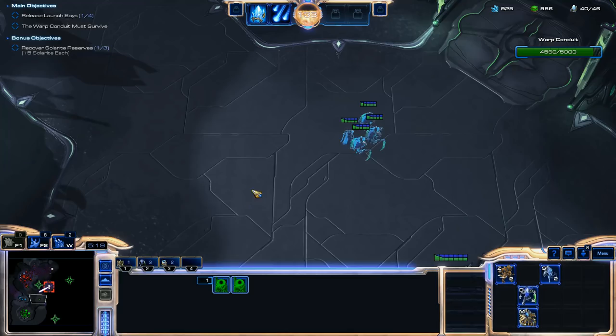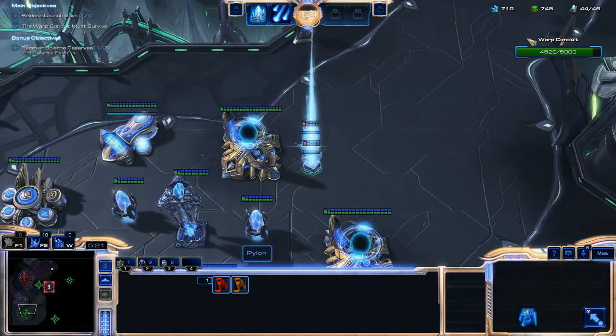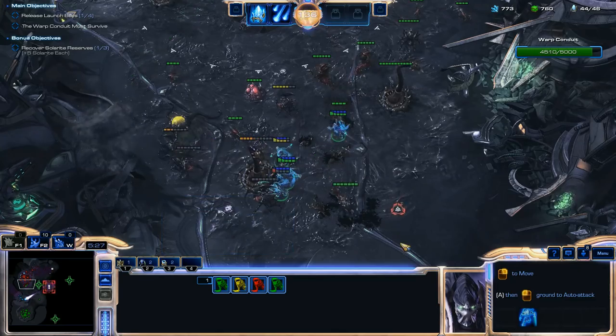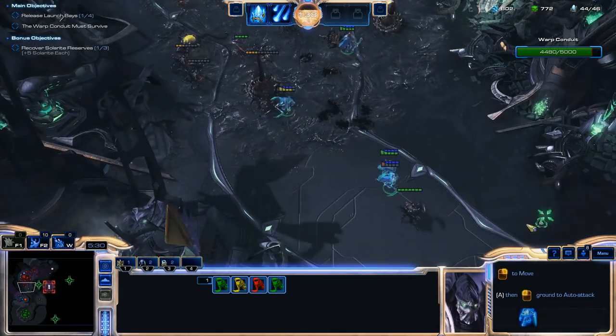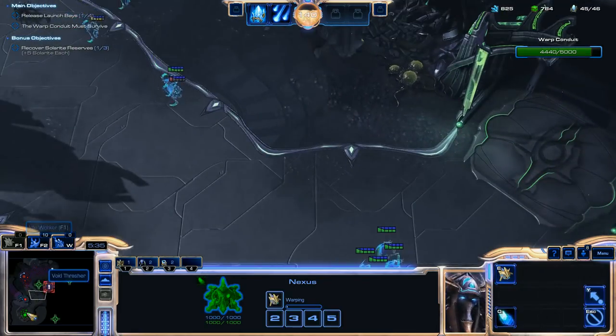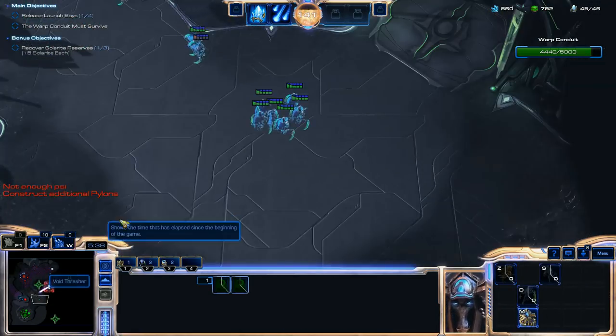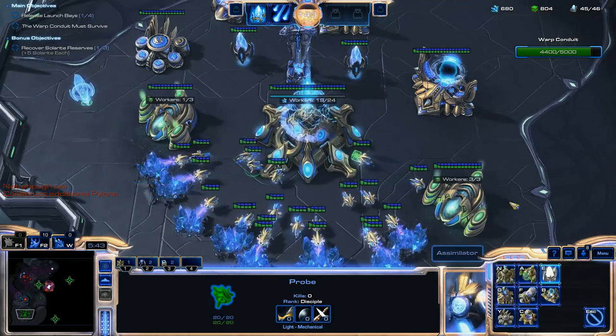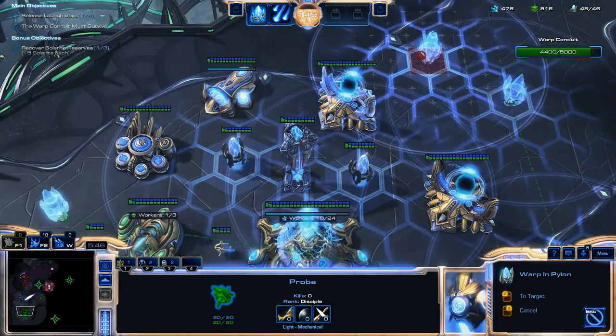There are a couple of units that are starting to build up here from this hatchery. And if you don't kill these units like I'm doing right now, eventually they will come to attack your base. So just make sure to pay attention there and destroy a couple of units when you can. You don't have to kill them all, but the more you kill, the longer it will delay their attack — or it will just result in a weaker attacking force.